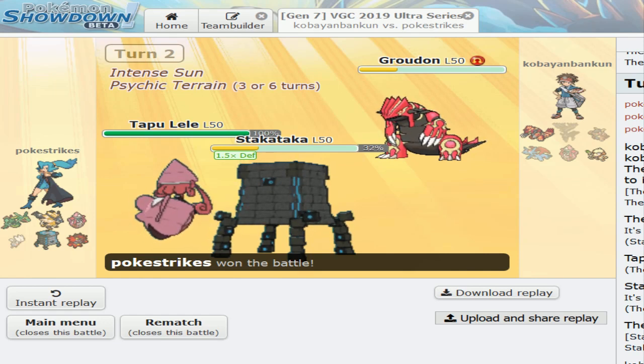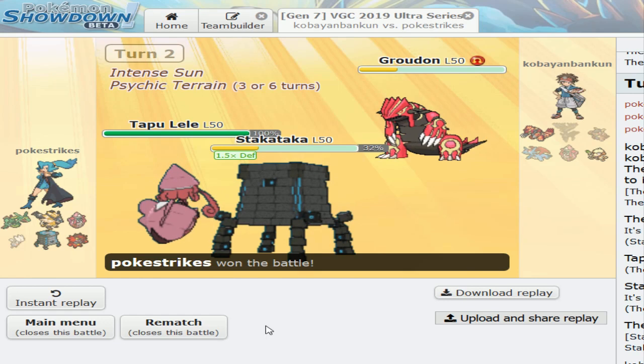My opponent has a boosted Xerneas — they're not going to switch it out once Geomancy is up. I could go for Trick Room or Gyro Ball, and it doesn't matter because if he protects Xerneas and switches in Groudon, I still get the Psychic hit on Groudon. This is also the reason why I run Psychic on Lele instead of Psyshock — Psychic hits harder and deals more damage to Groudon under Psychic Terrain since Groudon's Special Defense is lower than its physical Defense. I'm going to end the video on a high note defeating this 1426-rated player running a standard team, just trying to get Geomancy up and win. Hope you guys enjoyed — thanks for watching, see you next time!